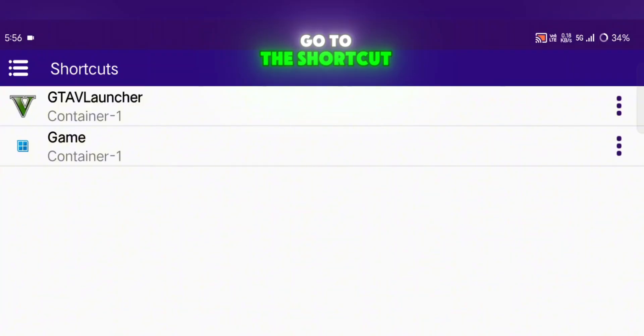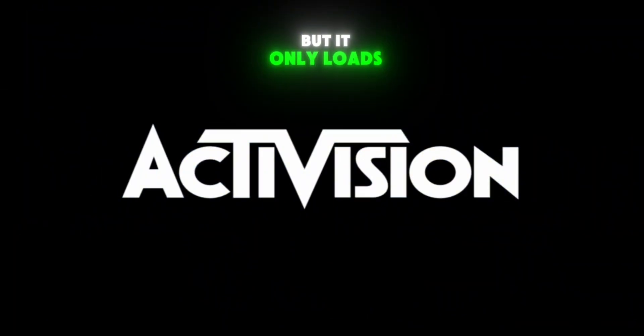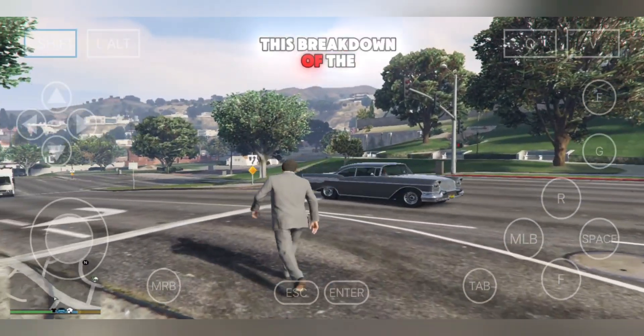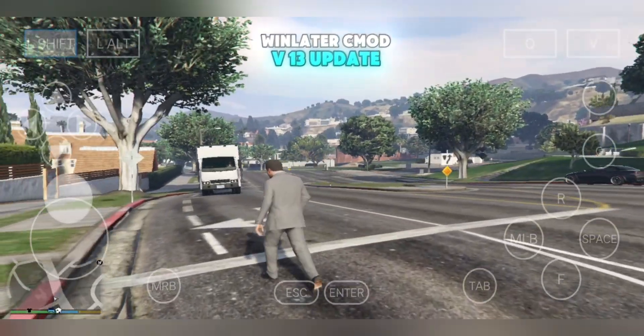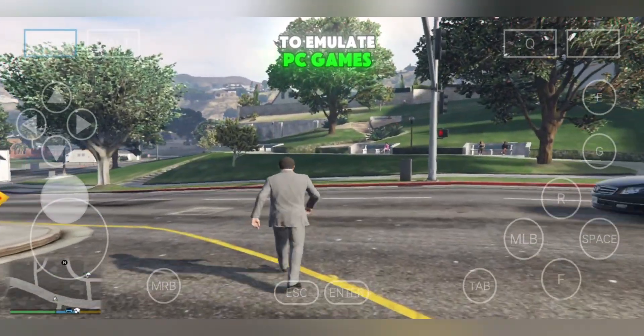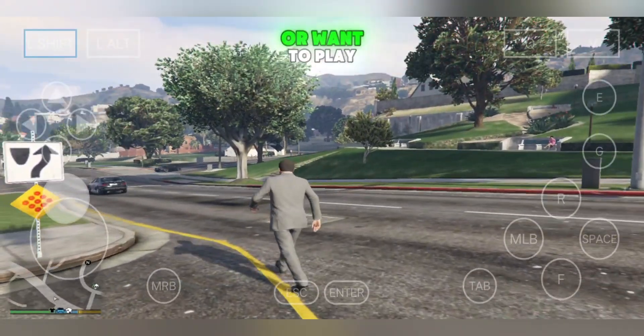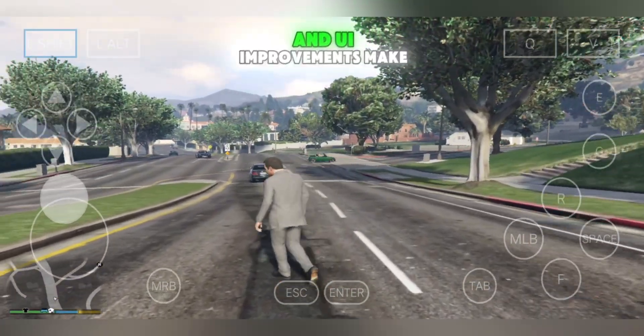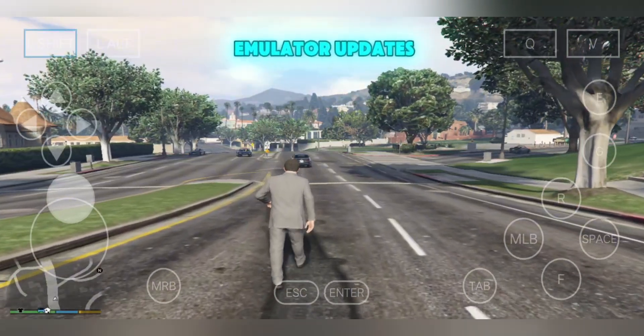After setting up, go to the Shortcuts section and launch your game from there. I tried The Amazing Spider-Man 2, but it only loads the intro and then goes black. However, I tested GTA 5, and it ran really well — smooth and responsive. That wraps up this breakdown of the WinLater CMod V13 update. It's a massive leap forward for anyone using Android to emulate PC games, especially if you're using controllers or want to play multiplayer locally. The new controller system, audio engine, and UI improvements make it one of the best emulator updates this year.